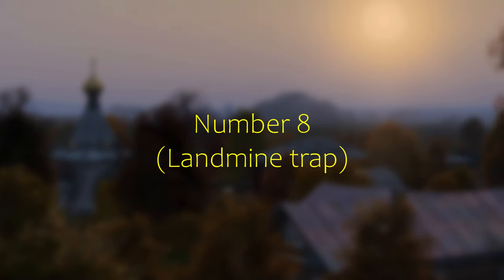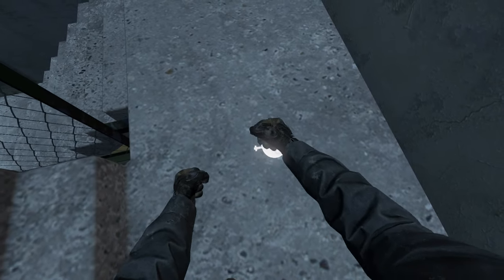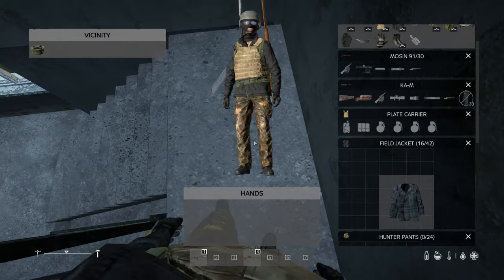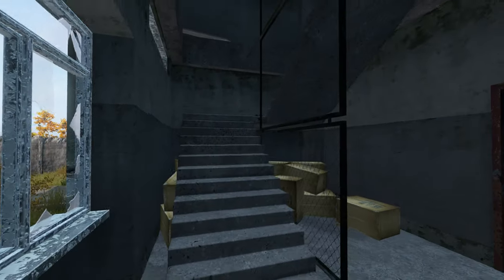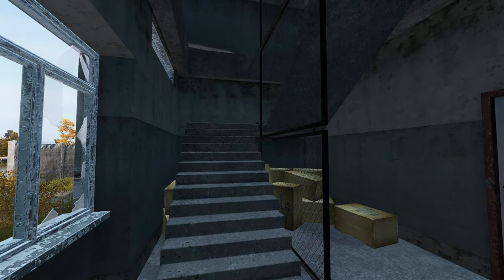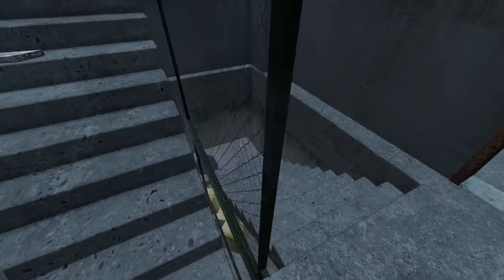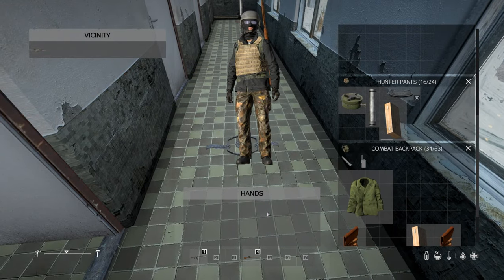Number eight: landmine trap. When putting down a landmine, it takes 10 seconds before it's active, so you have time to stand on top and drop a random item to cover it up. And if you can't see the landmine, you'll probably step on it. You can do the same with a bear trap, but it's going to take a few tries to get an item on top.